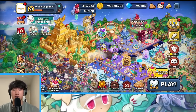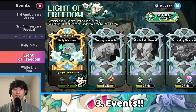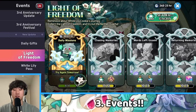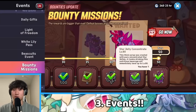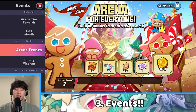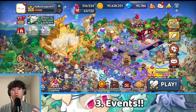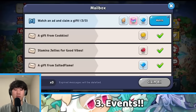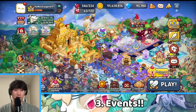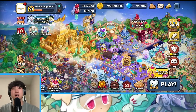A surprisingly very important method for EXP star jellies comes from your events. Events nowadays give you a lot of EXP star jellies — we're getting level 60 EXP star jellies, level 70 EXP star jellies, within bounty missions we're getting a level 80 star jelly concentrate, from the arena tier we're getting EXP star jellies, and from gift month too. The more and more you take advantage of everything they're giving you, it actually adds up to a lot.